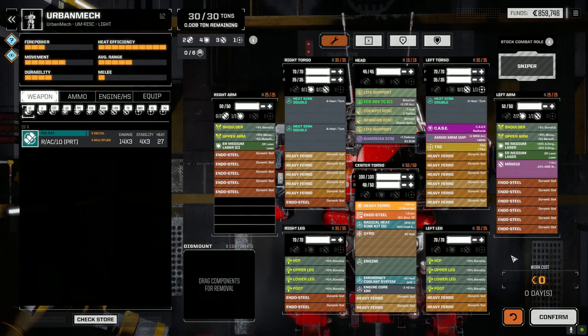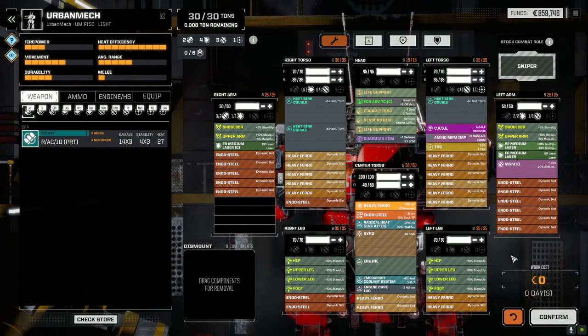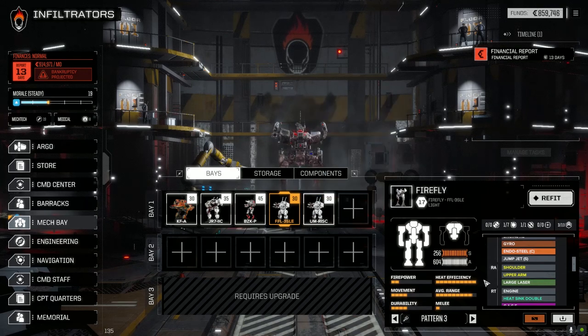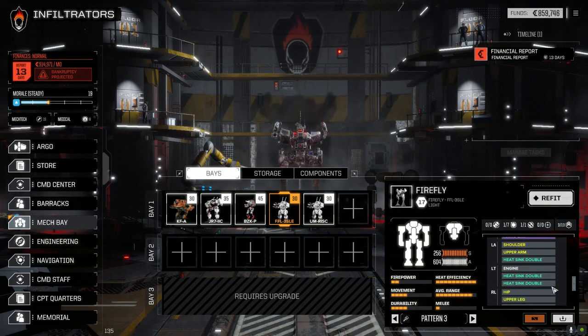I also pulled the small laser off the Urban Mech because it wasn't really giving us anything - that freed up space for the Guardian ECM. I had a look at the Firefly to see if we could change up the loadout slightly, but I think I'm going to leave it the way it is.